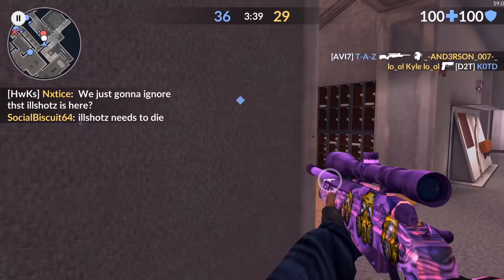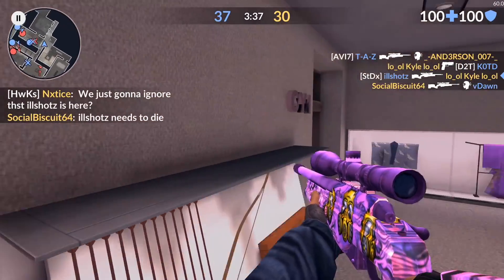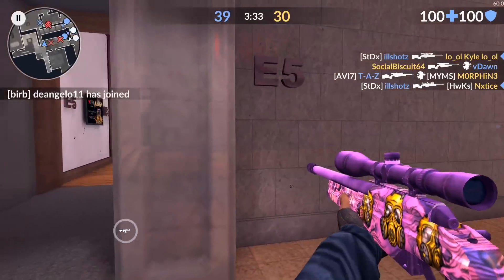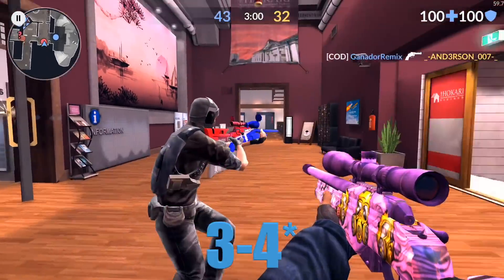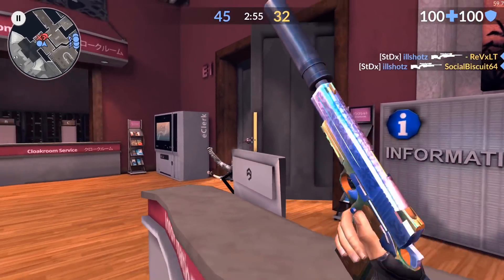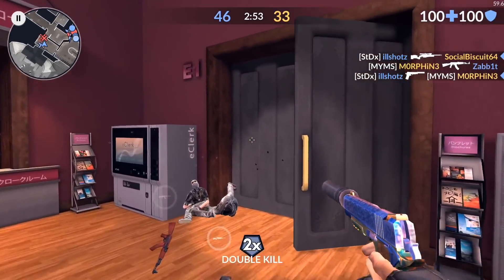Hey, what's up guys, it's your boy Oshats, and today I'm bringing you guys another video. Critical Force finally released a brand new weapon to the game after like four or five years of not having a brand new weapon, and it's called the TRG 22. It's a bolt-action sniper and it's a one-shot to the head.